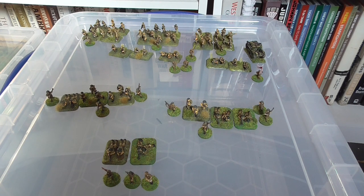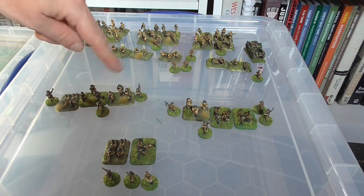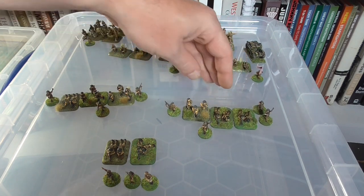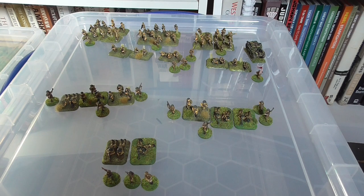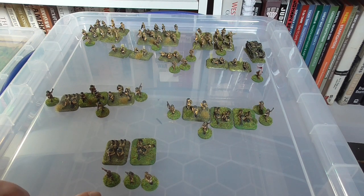The Australians are basically set up at this point. Originally in three sections, because of losses I've reorganised them into two sections as they also lost a junior leader. Section one has one LMG, some crew and an SMG attached. Section two has an extra LMG as well, giving it two LMGs and an SMG - quite good defensive firepower. They also have the Boys anti-tank rifle and the two-inch mortar. They got half the Japanese support, rounded down - so one support point spent on a medical orderly in case a leader gets hit.